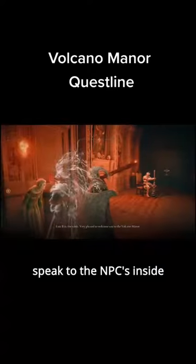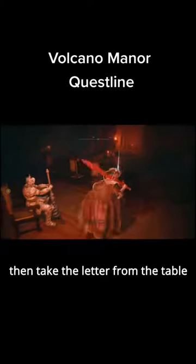Head down the corridor and open the door on the left. Speak to the NPCs inside, then take the letter from the table.